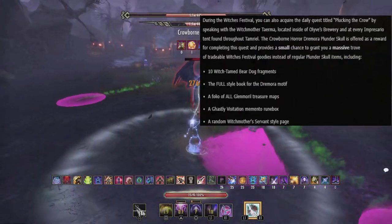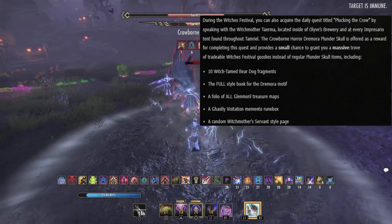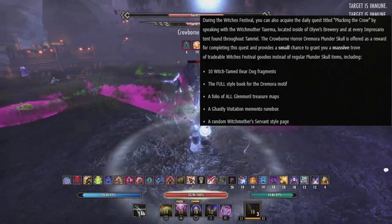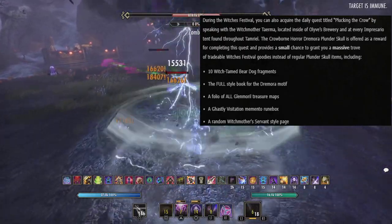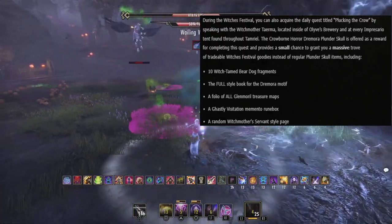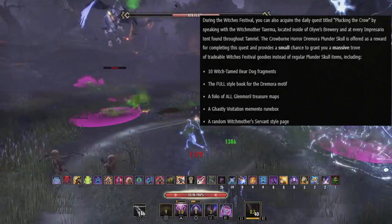During the event you can also acquire the daily quest titled Plucking the Crow by speaking with Witch Mother Taerima located inside Olyvia's Brewery or at any Impresario tent found throughout Tamriel. The Crowborn Horror Dremora Plunder Scroll is offered as a reward for completing this quest and provides a small chance to grant a massive trove of tradable Witches Festival goodies instead of regular plunder scroll items.